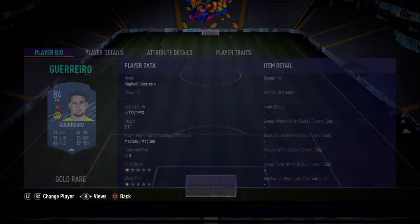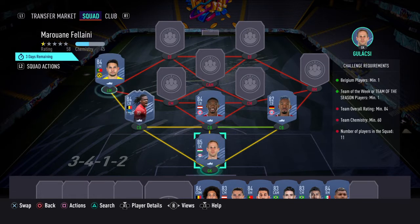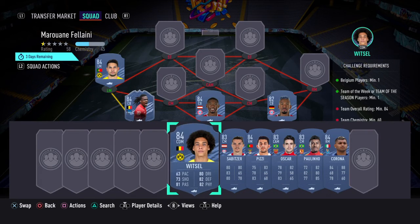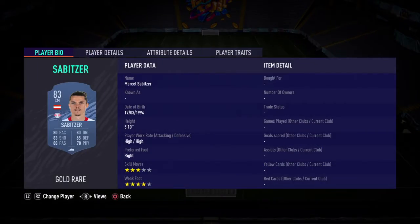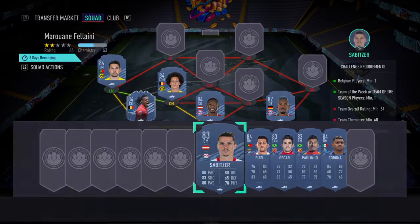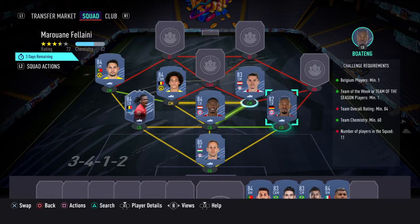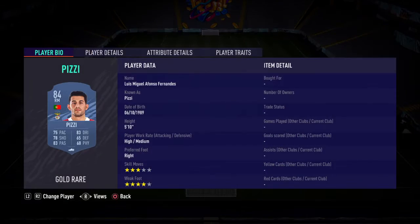Left mid we've gone with Guerrero. As I said, it's mainly just a Bundesliga team, so if you've got any Bundesliga fodder just put it in there — it might save you a few coins. Witzel and Subicza are our two centre mids. Witzel on the left hand side to give the link to Guerrero, and then on the right hand side we've got Subicza, who gets a link to Alaba anyway.